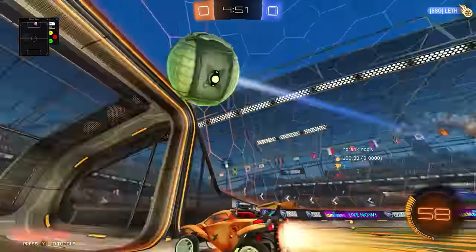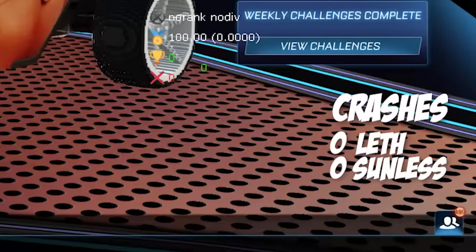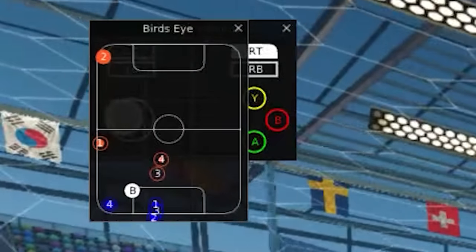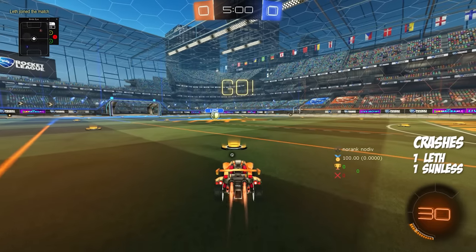So every time one of us scores, the other person gets to activate a mod. Whoever's computer crashes the most during our game loses. My game might have already crashed — I'm stuck on the Psyonix logo. I wish I had that Alt F4 plugin now. Oh my god, look at all these overlays. I love this controller overlay, it's so beautiful — and it's covered by the minimap because I have them in the same location. Oh no, it crashed! Try this again. Okay, good, it hasn't crashed.